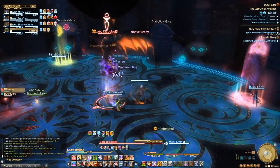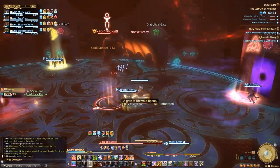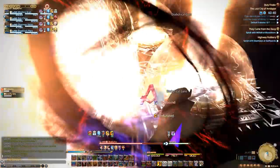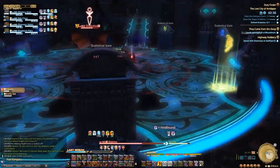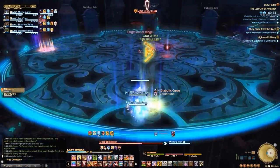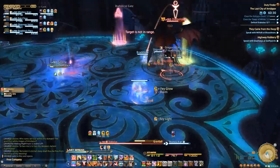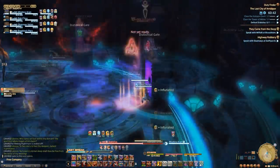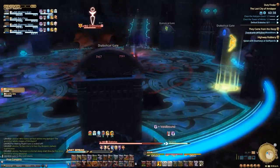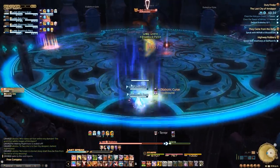Eventually, the boss will emote and begin to cast Ruinous Omen — this is where the doors come in. When a matching pair of doors is opened, the entire group is transported through another dimension from one door to the next, negating the damage from Ruinous Omen. If you're sure of which doors you're opening, it's better to wait until about halfway through the cast time to open both doors — you don't want to pop out on the other side before he actually casts the blast. While traveling between the two doors, you'll be able to see the symbols above the doors again, though the acid trip effect is a little hard to see through — your door master should be on the lookout for matching symbols.